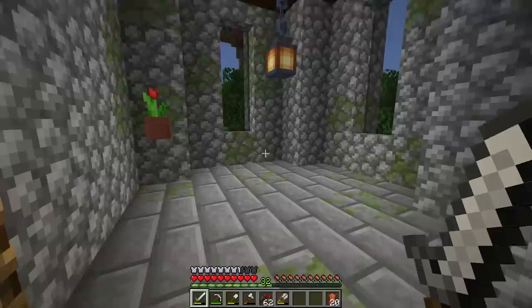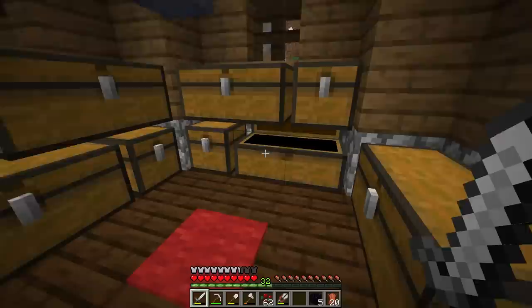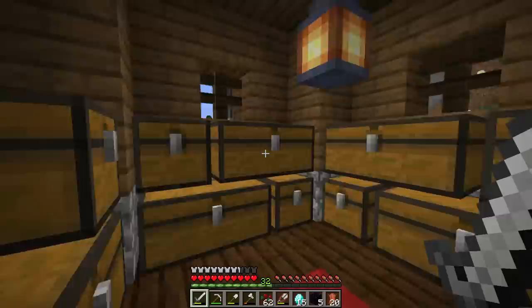If you saw the starter house build episodes — this is definitely my favorite starter house ever — you already know we have a dedicated room for an enchanting setup. Right now it's empty, but by the end of the episode it'll be beautifully filled with useful enchanting items.